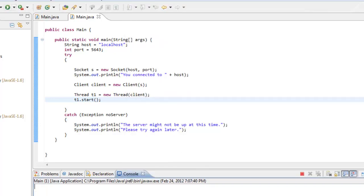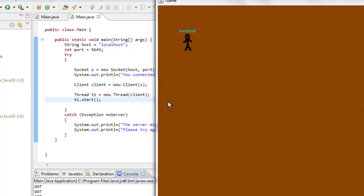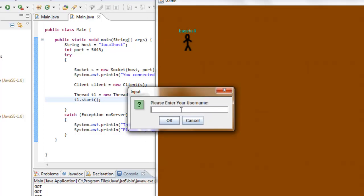I'm going to add in another client. You can do this on two different computers, or three, or however many computers you want. I'm just going to run it on this one so you guys can see the difference between them all. I'm going to enter the username as 'test'.